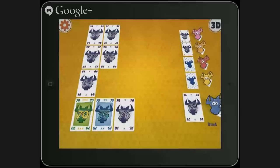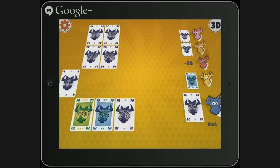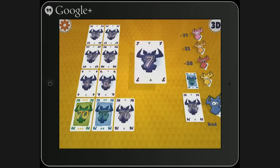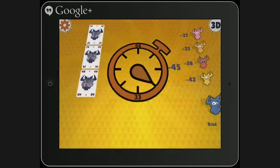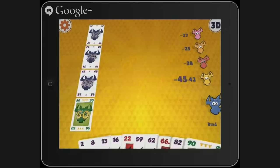Let me check Wolfgang Kramer — might be able to find it. So things have gone from bad to worse for me. I'm losing pretty badly. I got caught on a big take that I didn't think I was going to get hit with. Now I'm losing. First question from Schwann P. — you have just won a copy of Six Nimmt.